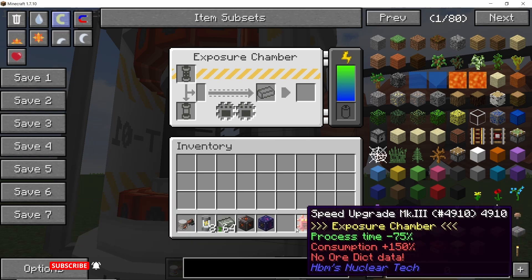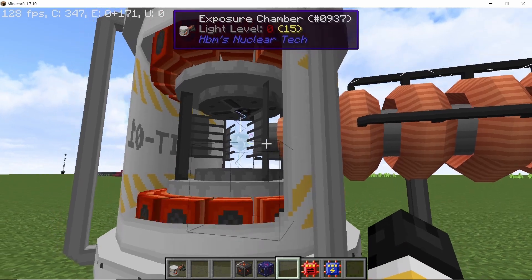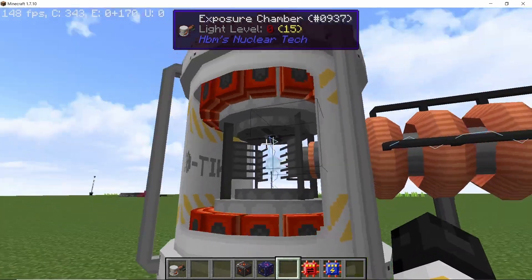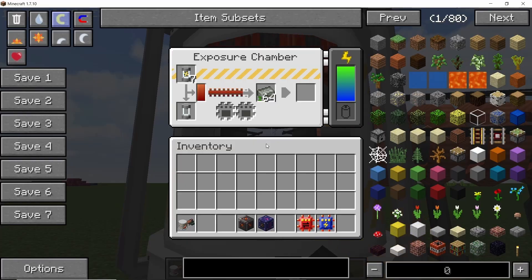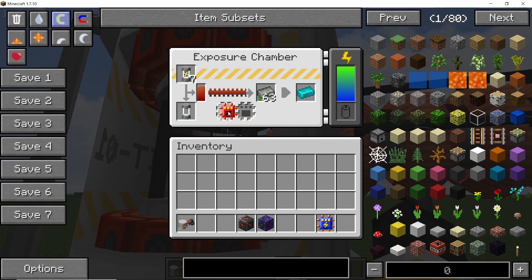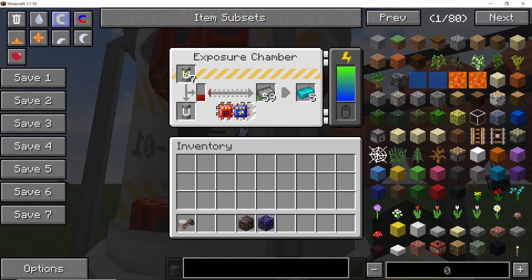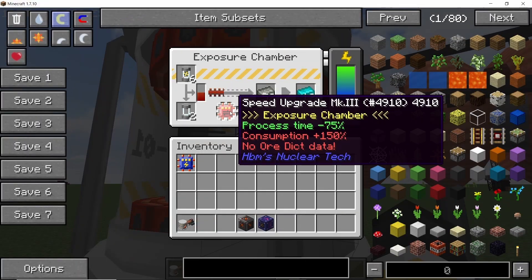For an example, let's start with the Higgs boson and uranium 238 which is the recipe for shirbidium. When it is operating, it looks pretty cool and it accepts the speed upgrade and also the power saving upgrade. Each Higgs boson can give us eight shirbidium ingots. Every time this process finishes, we will get one more ingot and the bar on the left hand side will go down slowly. The power saving upgrade will reduce the speed quite a lot, and once the progress bar goes completely down, we consume a new Higgs boson particle.